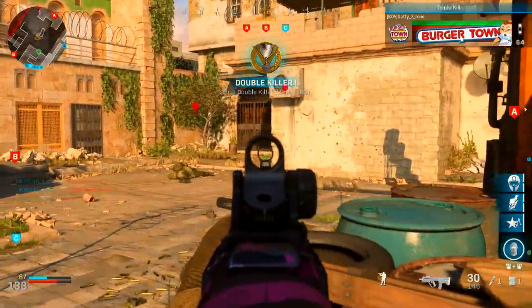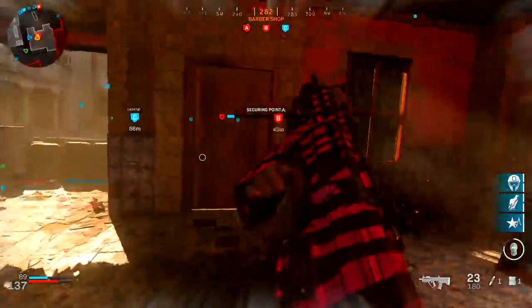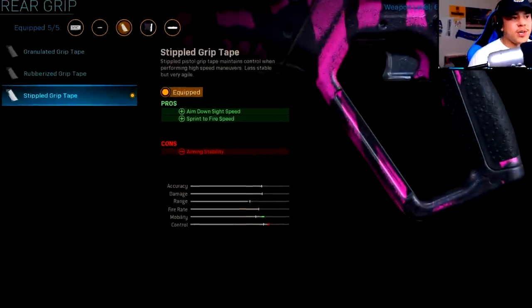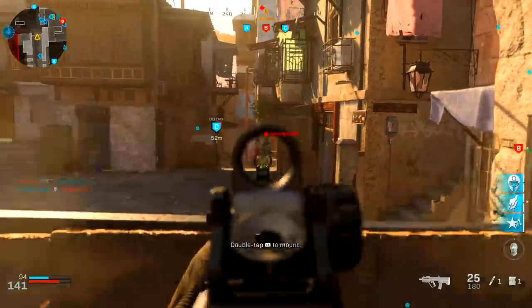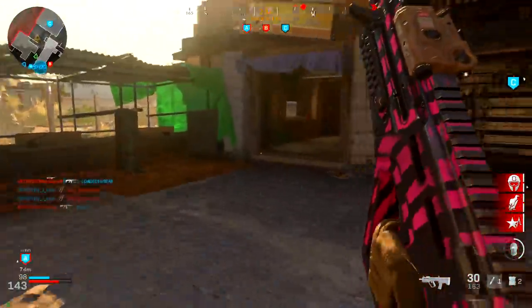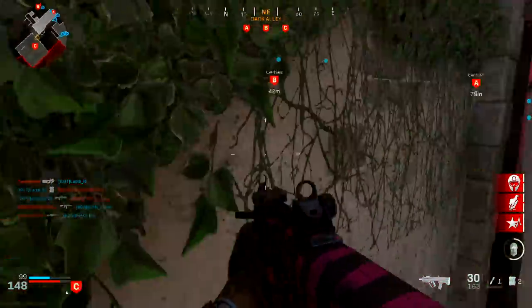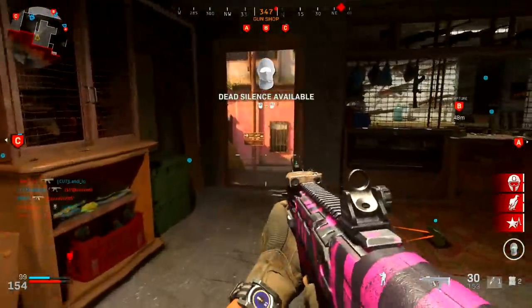The con is aiming stability, but that's just idle sway when aiming down sights and not worth worrying about, especially when playing aggressively. For the final attachment, I've got the stippled grip tape — a must-have I use on almost every class. It increases ADS speed, stacking our aim down sight speed further, and most importantly it increases sprint-to-fire speed. Even so, I still recommend being ready when turning corners rather than sprinting in blindly.